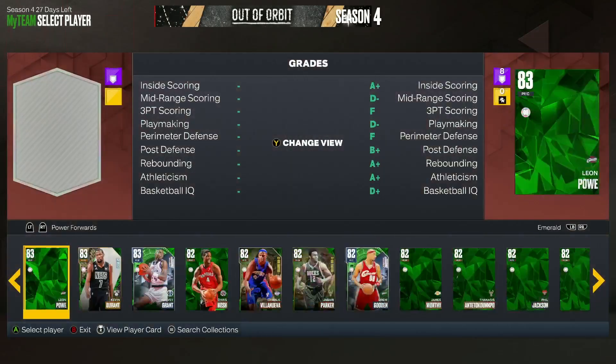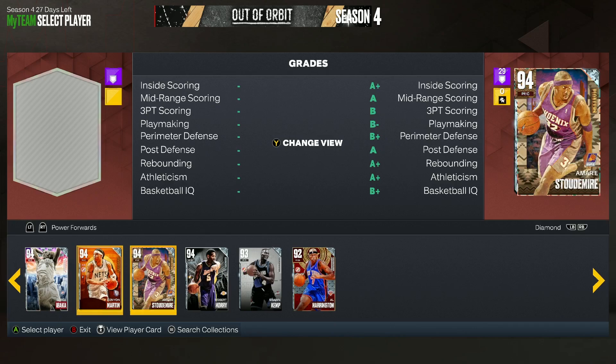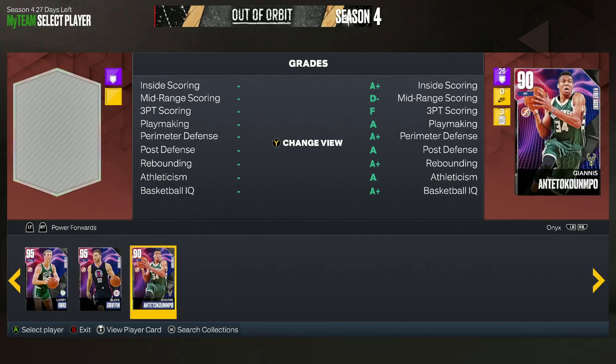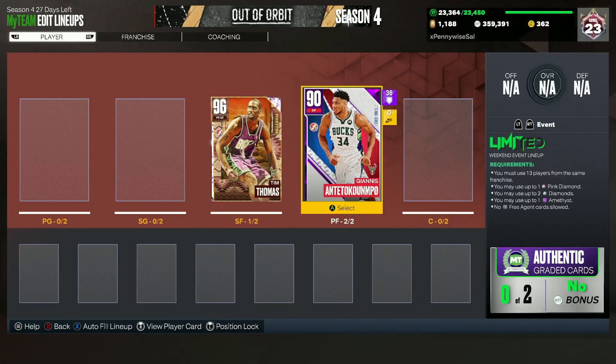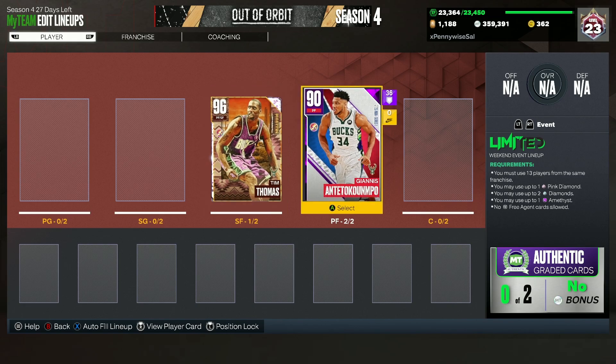I don't exactly have the Diamond card, but you guys can also use Diamond Giannis. He's probably still one of the best budget power forwards in MyTeam. I would have to use his Amethyst version, but if I were to run the Bucks, I would go ahead and just buy his Diamond. He's only about 10,000 to 15,000 MT last time I checked, so he's going to be our first Diamond player and he's going to be really nice next to a guy like Tim Thomas. Those two players alone are going to be super nice to have.